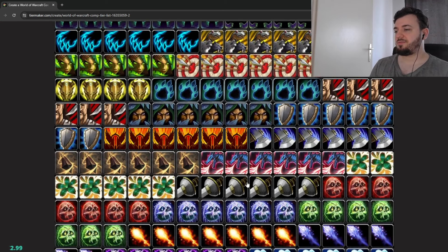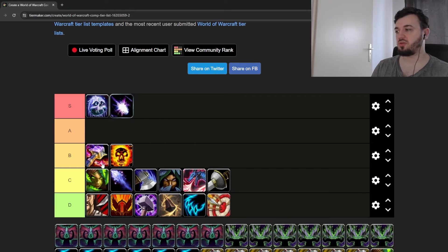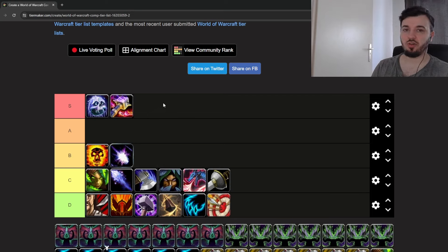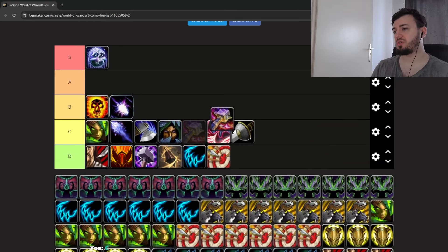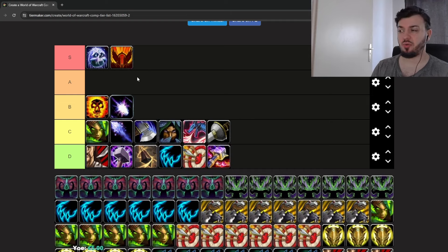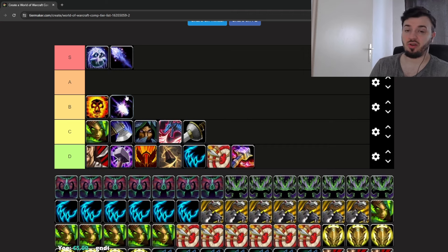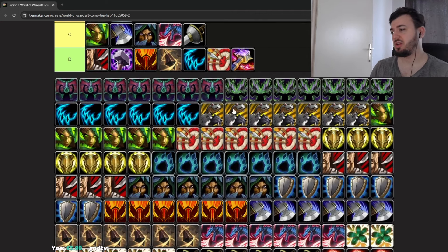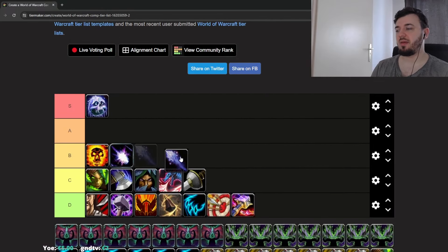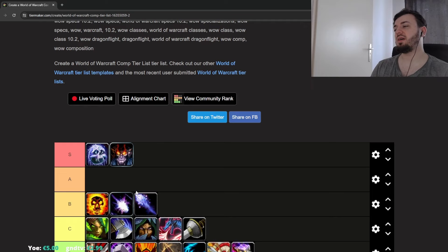Frost DK — anything that can group people up works well, like Arms Warrior. Enhancement Shaman is also great with Static Field Totem grouping both targets for a big go. Frost Mage can work well too since the enemy can't ignore the mage. You can also play with a Demonology Warlock — you have enough CC, a good go, and enough peel to survive a bit longer. Just be aware that against Sub Rogue or DH Druid, surviving the initial go will be very difficult.